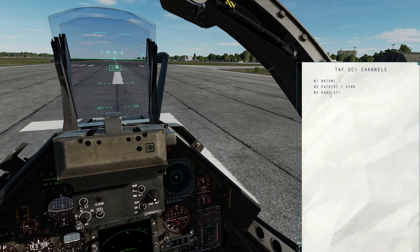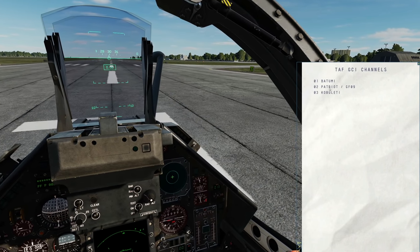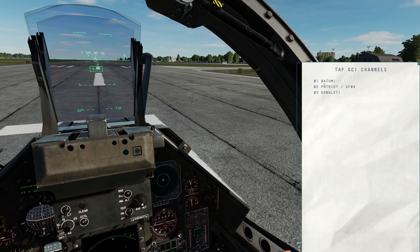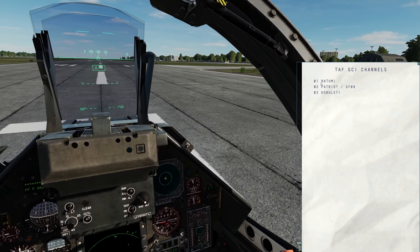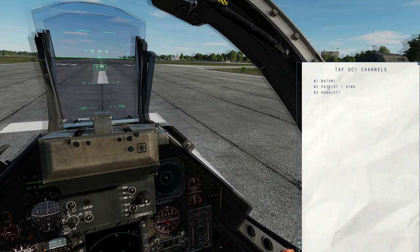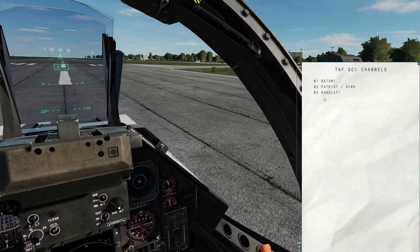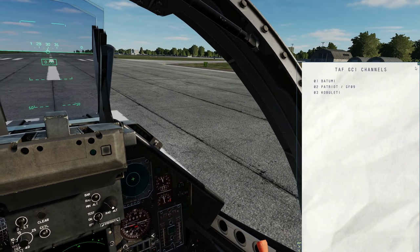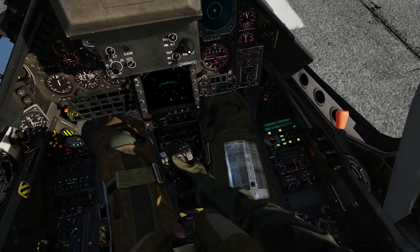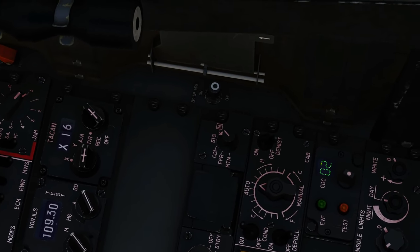In terms of detectable range, it would use the detectable range of that unit. So Patriot has a certain detectable range, the EWR at Batumi will have a certain detectable range, and so on. To maintain the link between these, we need to maintain radio range and line of sight, including earth curvature. I could choose any of these and they'll all work, but I'm going to use 02. So, to our brand new EVF TAF panel — right hip — let's tune in here, right click, channel 2.